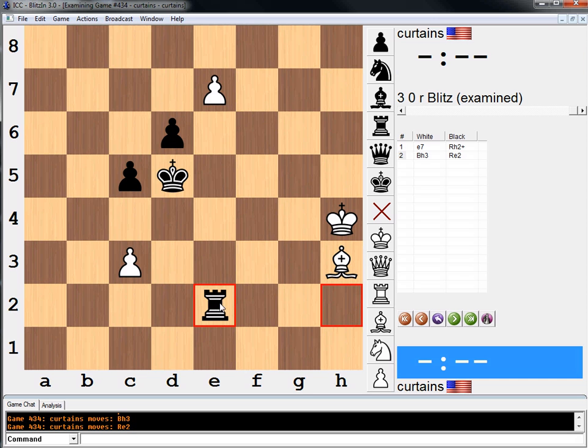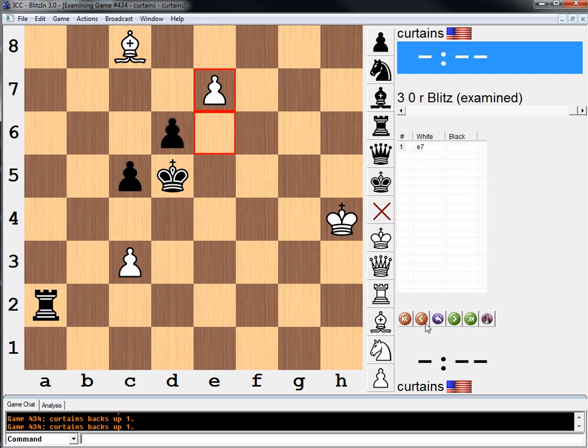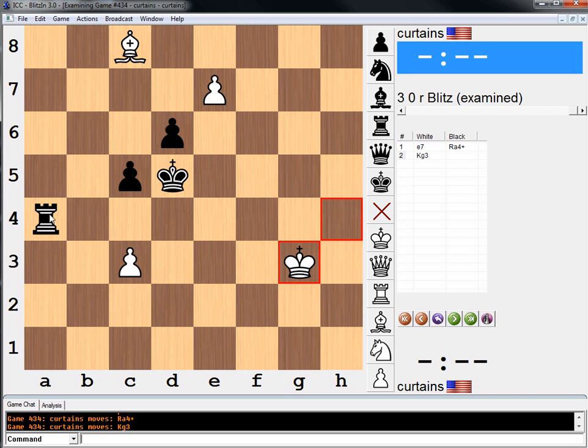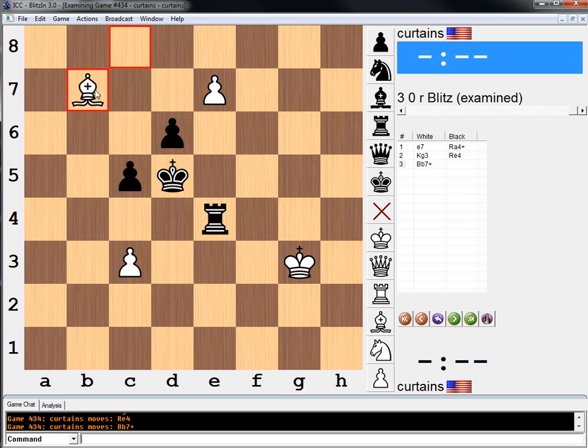Now, after rook e2, we have another nice little geometric move, bishop to g2. Any move here interferes with the rook, and if here, bishop to f1. And the last defensive possibility, rook to a4. I think we can just move the king. And then, the point is, if we move the king, rook e4, bishop b7 check.